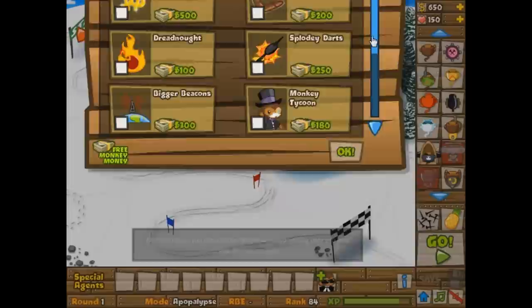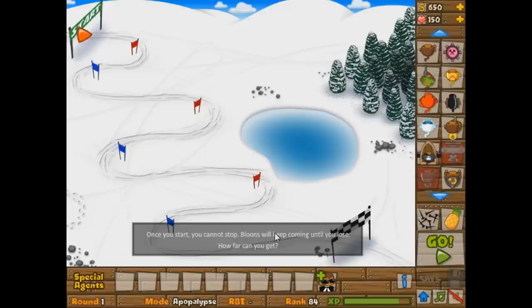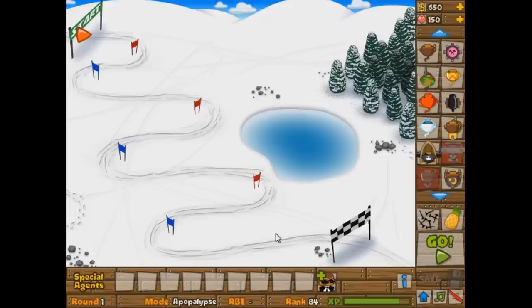Apopalypse? So a lot of people don't even know that this mode exists. Like Deflation is one of those weird ones, but Apopalypse is even weirder. Why do we even use Apopalypse? Well, the thing about Apopalypse mode is that nobody knows it exists because you don't really get anything for beating it. I'll tell you about what beating it, quote-unquote, actually means in a few seconds. So let's start off our game and talk about what Apopalypse mode is, how to beat it, and a couple of tricks.